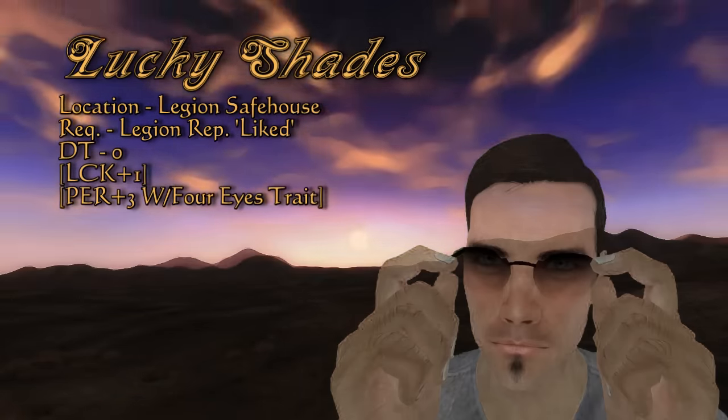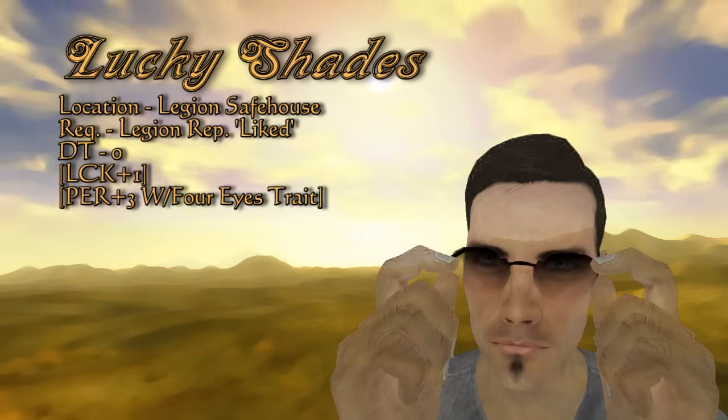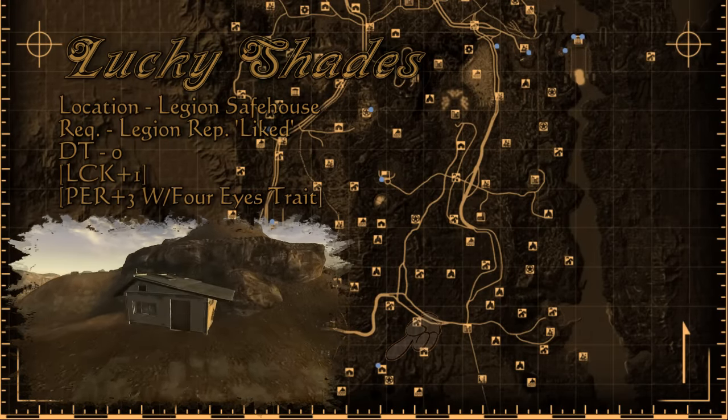Our next item is the Lucky Shades, with their signature bonus to luck and a little added bonus if you picked up the Four Eyes trait. These come at the high cost of being liked by Caesar's Legion, because these are found in the Legion safehouse. When you are liked, you can get the key from Lucius at the fort.